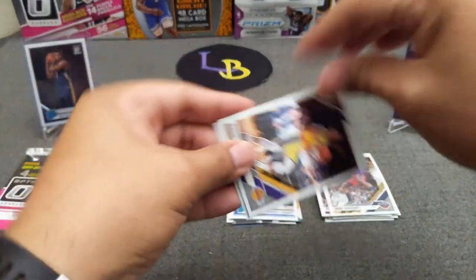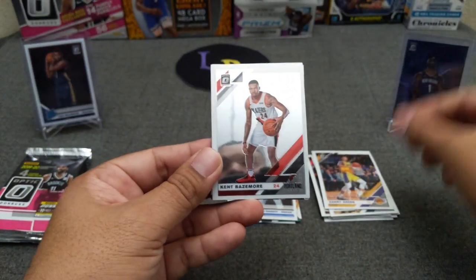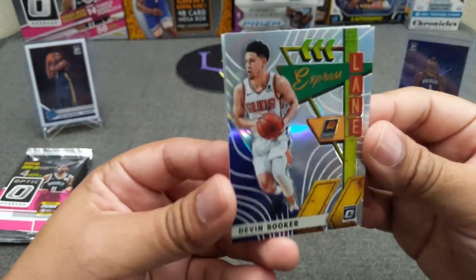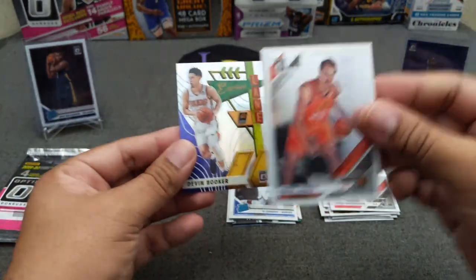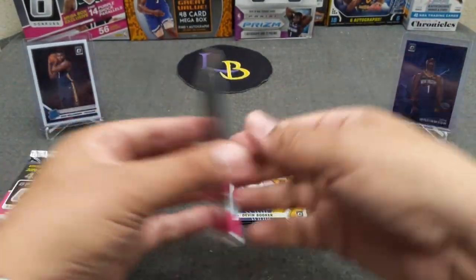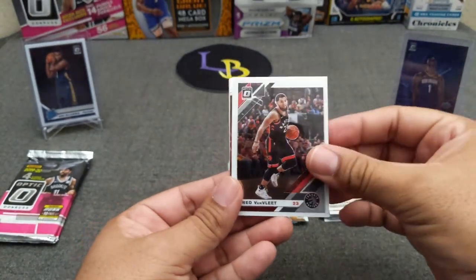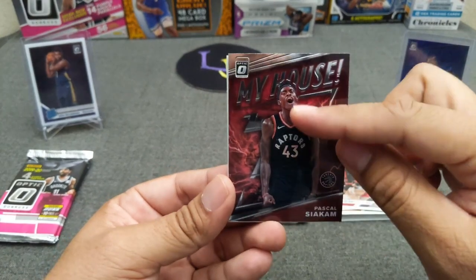Next pack: a little Danny Green — and we've got a hollow insert — Kent Bazemore, and a hollow Express Lanes Devon Booker, yeah definitely hollow. Shout out to Nico Rips. Then Eric Bledsoe, another insert, Fred VanVleet, My House Siakam — really bad printing outline on that one — and a Typo. Very nice, this was Prism — you know who we expect next.